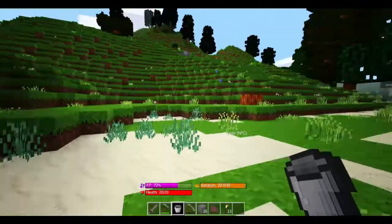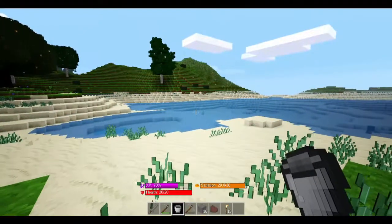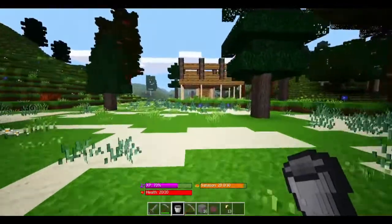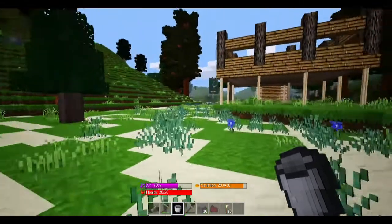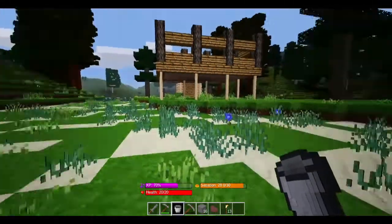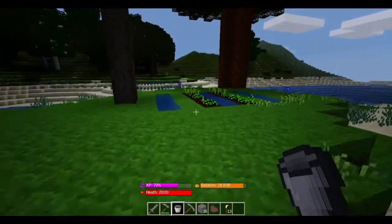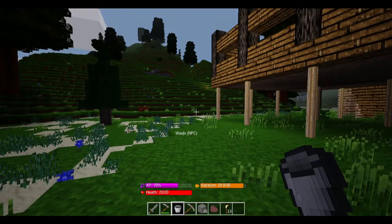I'm also going to have to start digging up some of this grass to find some wheat seeds that I can plant, because I'm going to need that in order to tame some sheep and the cattle — I believe you tame cattle with wheat as well. I'll leave the video here. I'll spend the night sleeping tonight, then probably do some work on the house and try to find some wheat seeds to get our garden going a little bit more. See you guys on the next one.